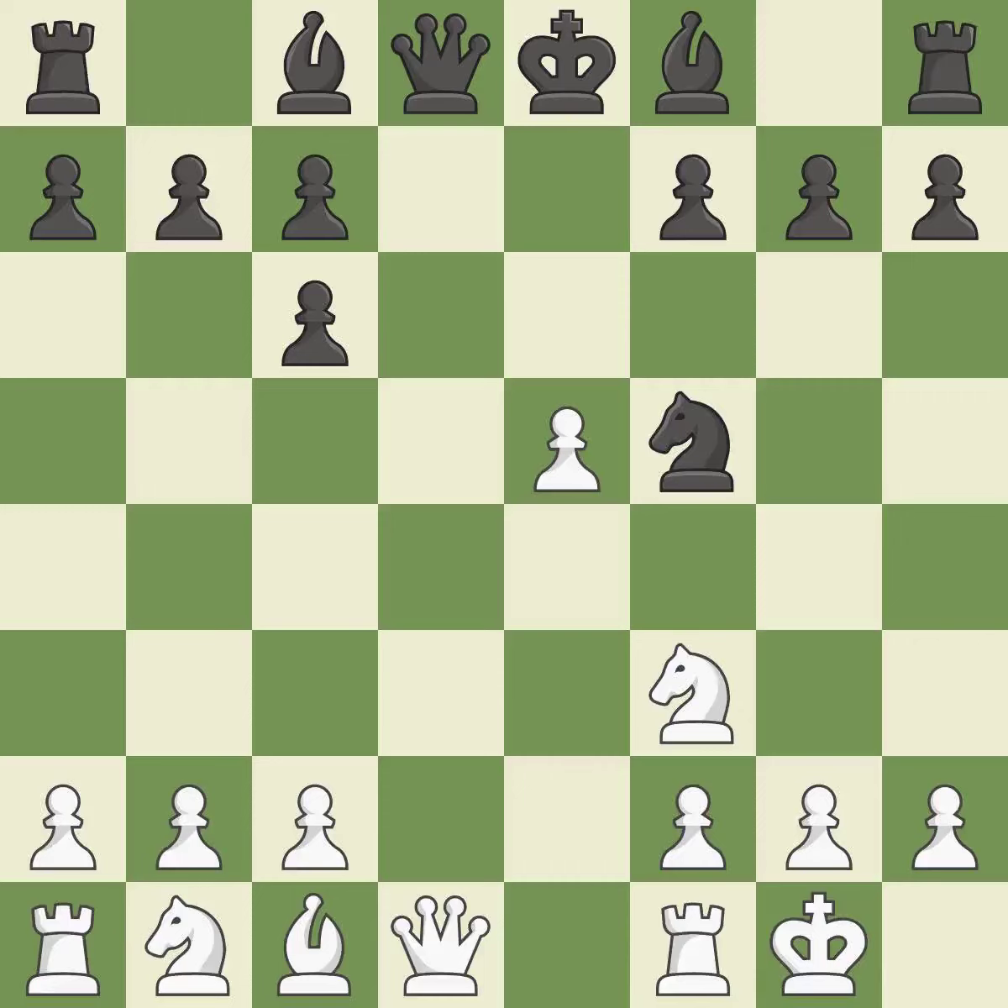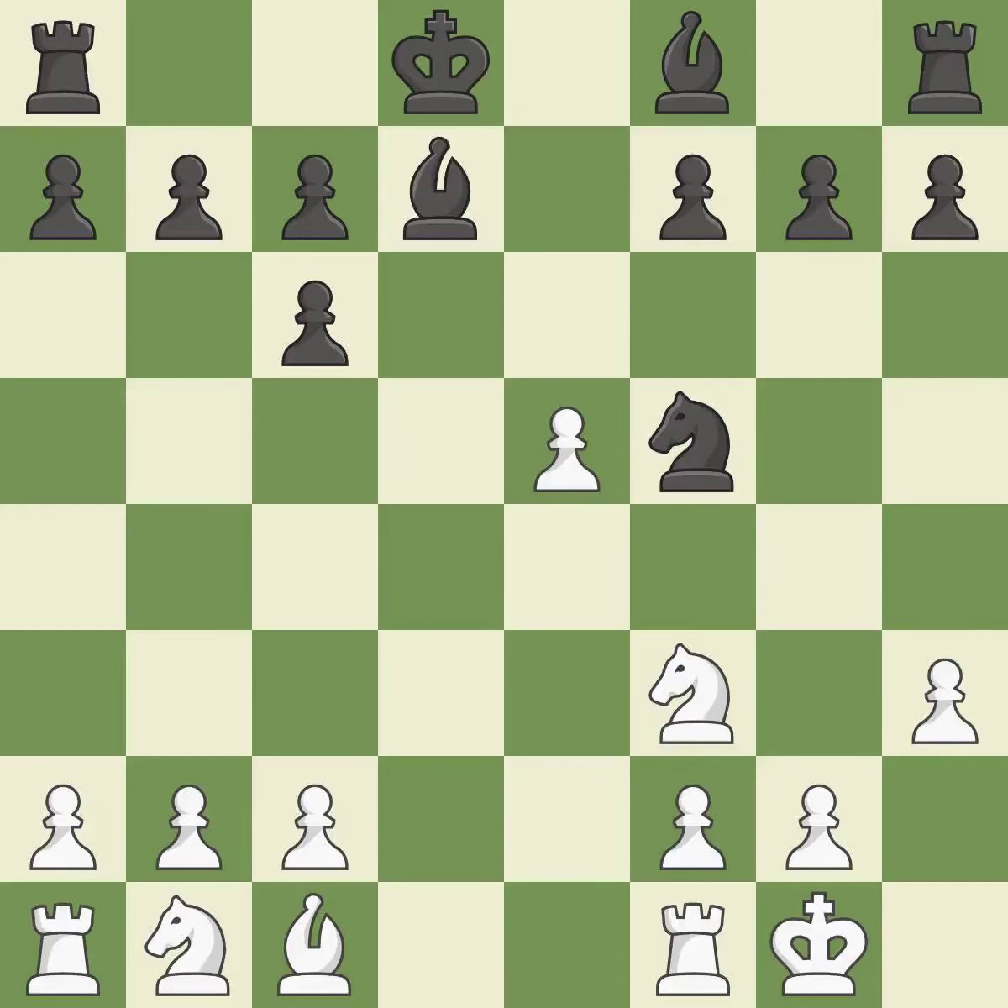Nf5 moves the knight to an active square where it controls d4. Qxd8+ trades queens and stops black from castling. Kxd8 recaptures the queen. By doing this, a bishop moves out of its beginning square and into the action. This pins a bishop to the king. This threatens to kick a knight. It is the last book move.